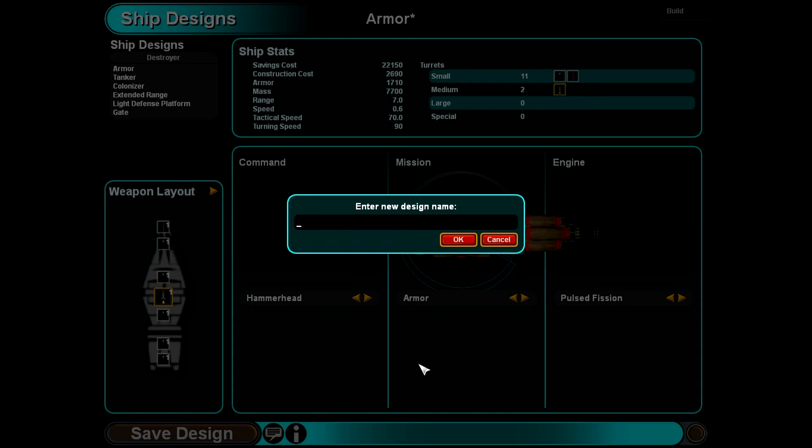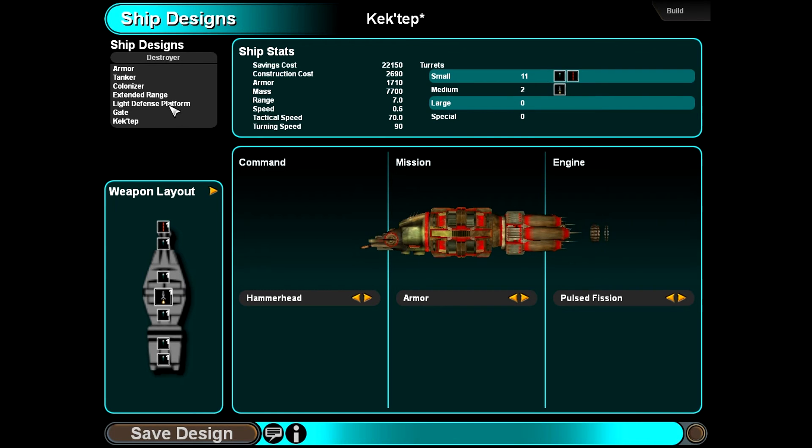I'm bad at naming. I don't want to name it 'sword' — that just sounds silly. We'll name it after a world: Kektap. Oh, I can use brackets — that's so nice. In the second game you can't do that. You can't do... brackets. Good lord, I can't think of what that's called. Ship design ready for construction.